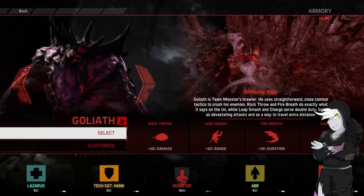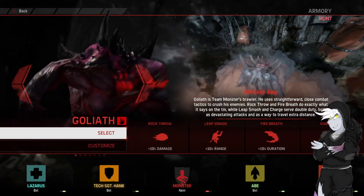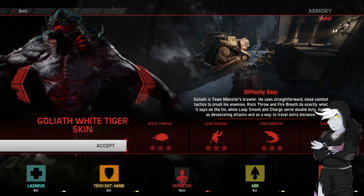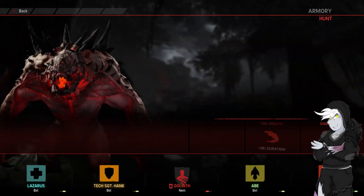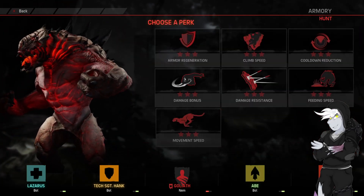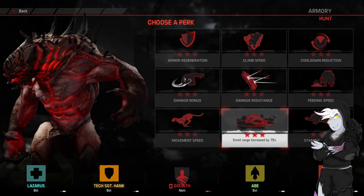Hello everybody, welcome back to Evolve. It is the turn of our pride and joy as a Goliath main. We're on Armoury for this one, so we are going to do White Tiger, because this skin does actually match this map pretty damn nicely. Everything except Rock is Markov, Abe, Techhank and Lazarus.